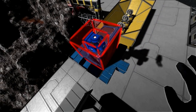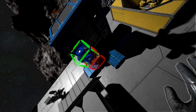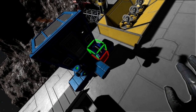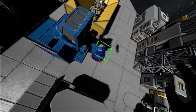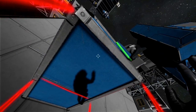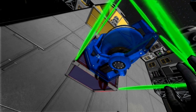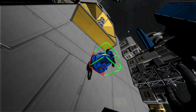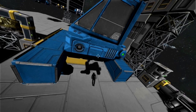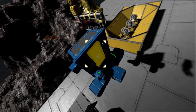Now we need a power source — the reactor — and the gyroscope so we don't spin. We would spin, but not without stopping. Press the right mouse button to delete stuff. Now we have a cockpit, power, and a gyroscope.